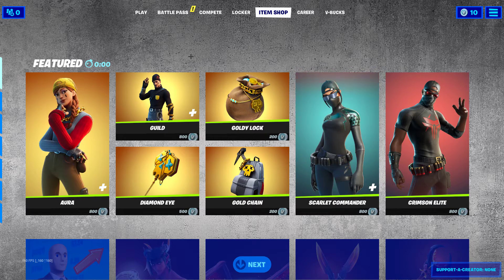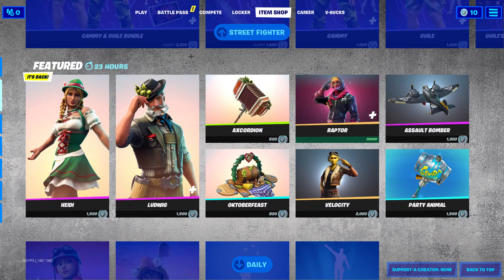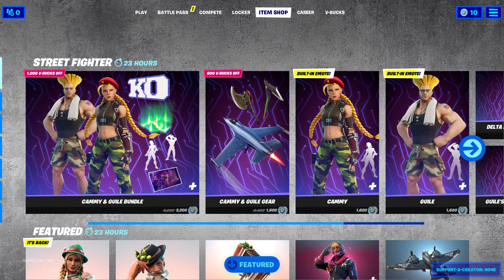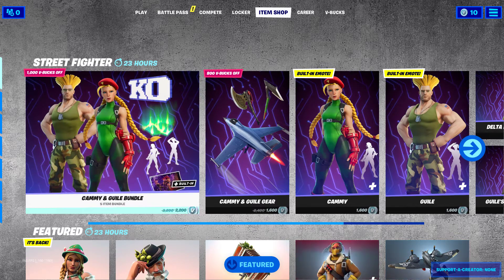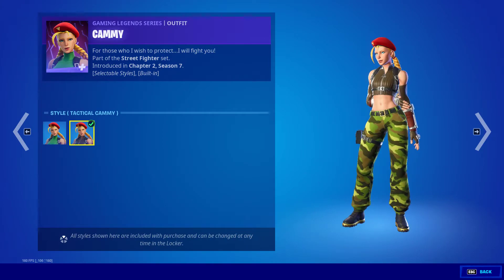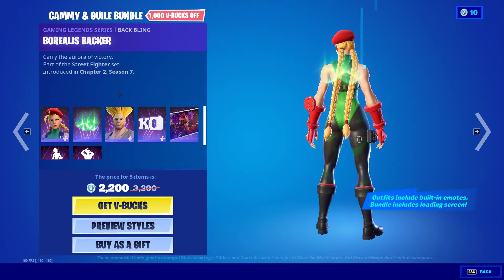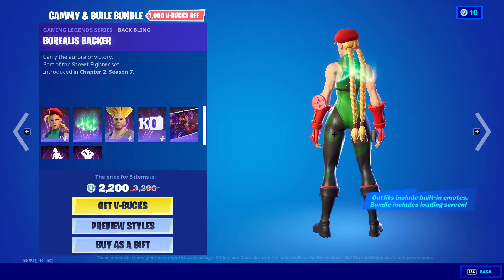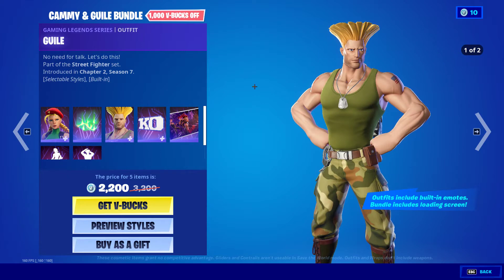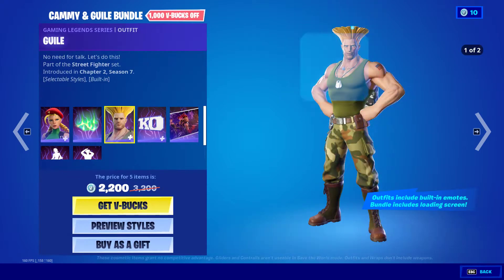So we have Diamond Hands back in the shop today. We have the Cami — I already have this Cami. She also has the Tactical Cami styles, pretty cool. I have Barila's Backer as well.